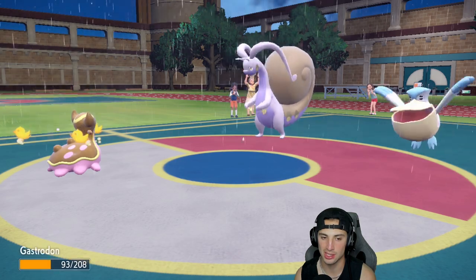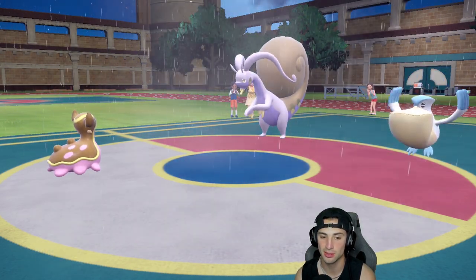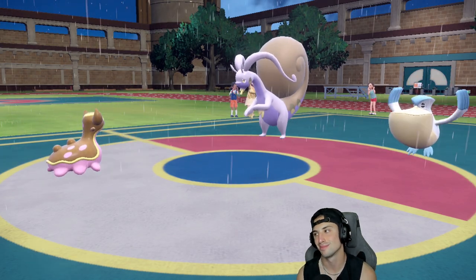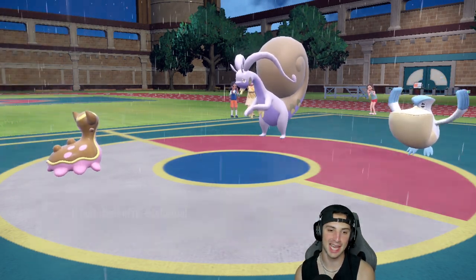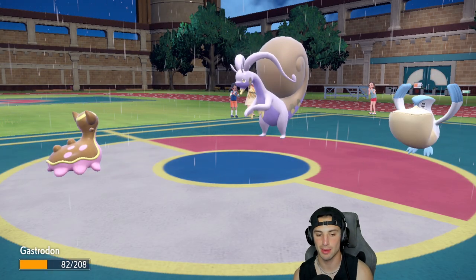Muddy Water comes out — I get the Storm Drain boost but it still hits Flutter Mane, which is lame. And of course I hurt myself with confusion this turn. I get it game — you don't want me to have a perfect three-oh record. I understand, it's fine.